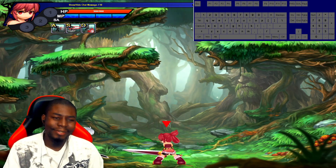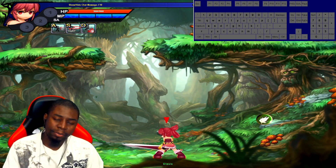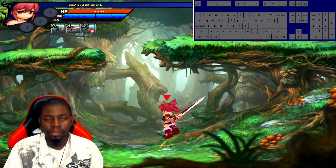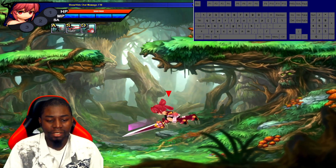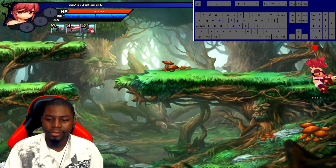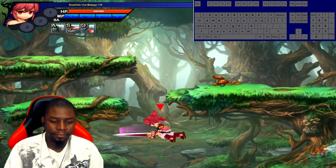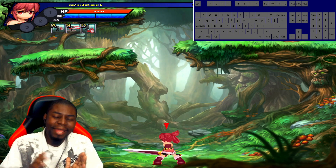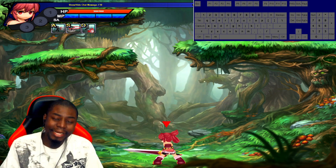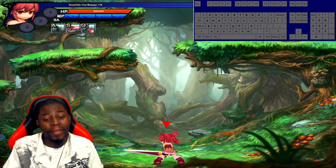First thing we want to talk about is jump attacks. There are two types of jump attacks in Grand Chase. You have a jump attack that will stay until the character lands — so if you jump attack, it'll stay until you land. The other one is the one that retracts. Elisys' Dark Assassin has an instant attack. When you attack, it doesn't linger, it doesn't stay — it's just bam, gone. That's pretty much how that jump attack works.